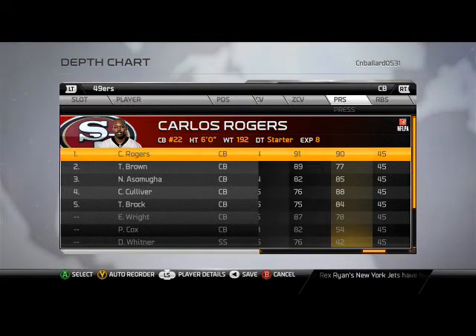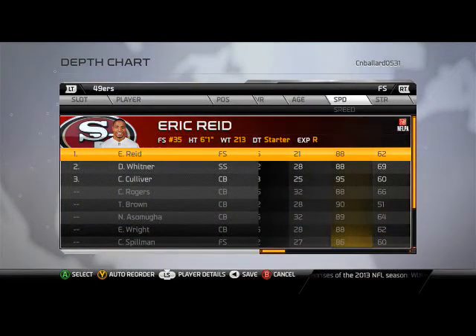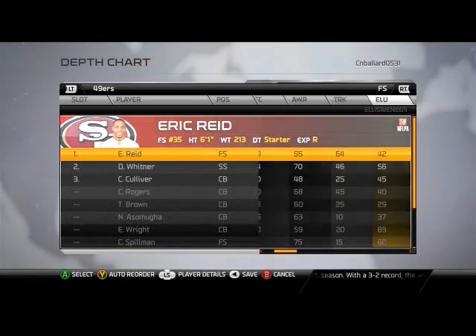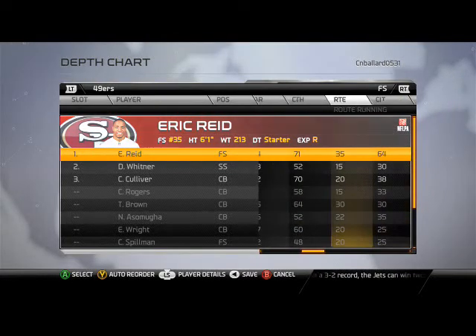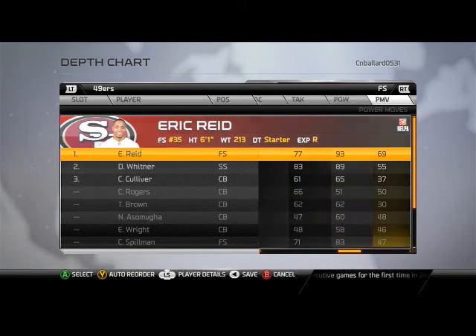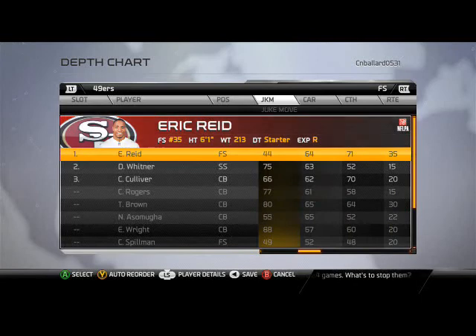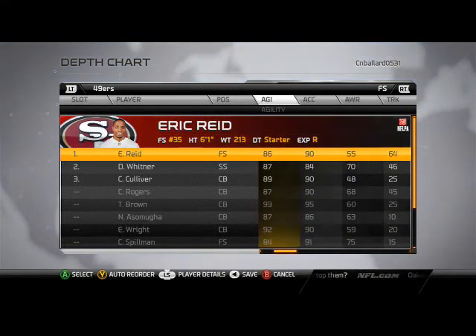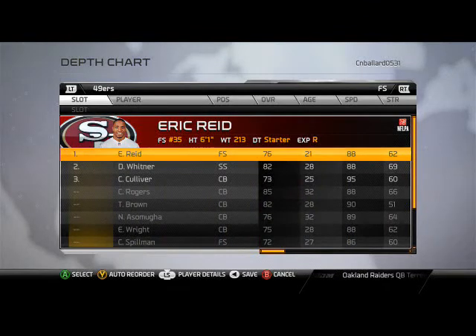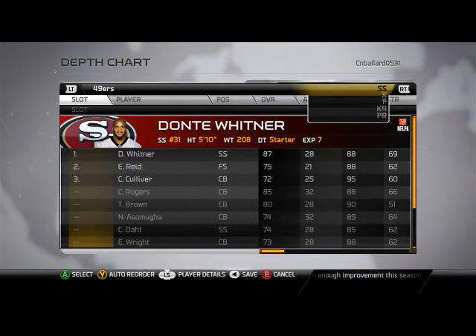At free safety, Eric Reid is in my opinion one of the best rookie free safeties ever to play the game, especially in Madden. With his 88 speed, 62 strength, 90 acceleration, 71 catch, and 93 hit power, he's an absolute physical freak and one of the easiest players to user. Definitely don't sleep on Eric Reid. At strong safety we have Donte Whitner — just a great strong safety, great for hit power and heavy hitting over the middle.